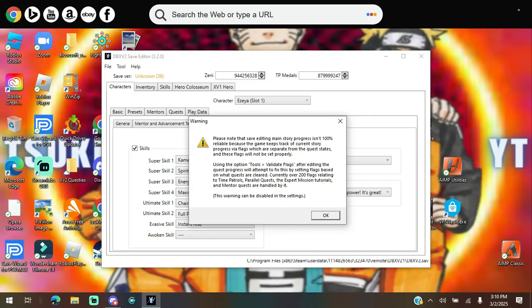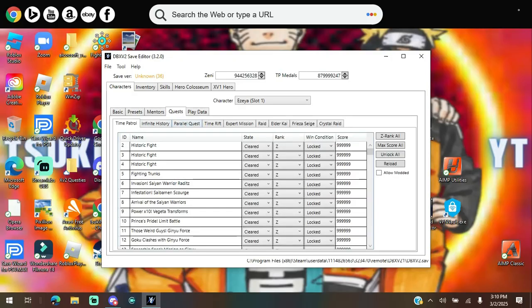For the Quest section, you have to read the warning before doing anything — click OK. Be very careful here: do not touch the story mode quest section in the save editor unless you have already completed the first part of story mode — specifically, until you've fought against Raditz. If you haven't done that part yet, don't even bother touching it. That's what I recommend.